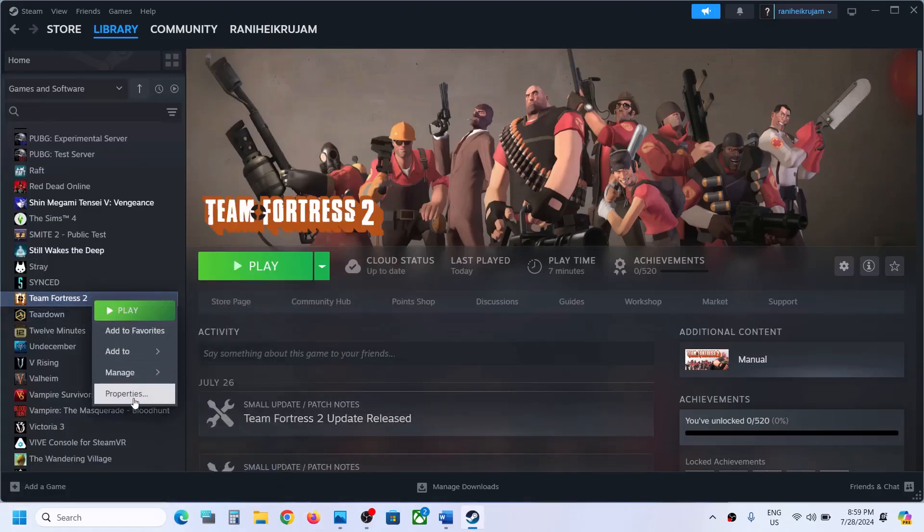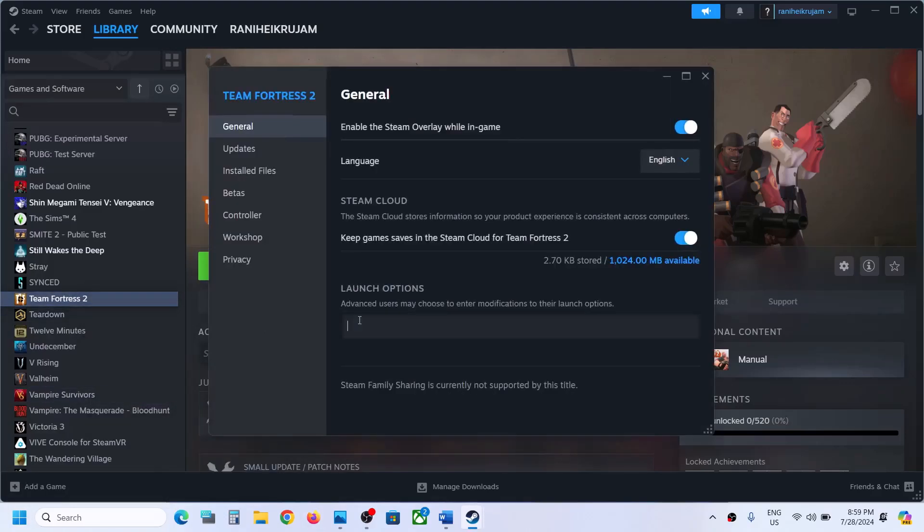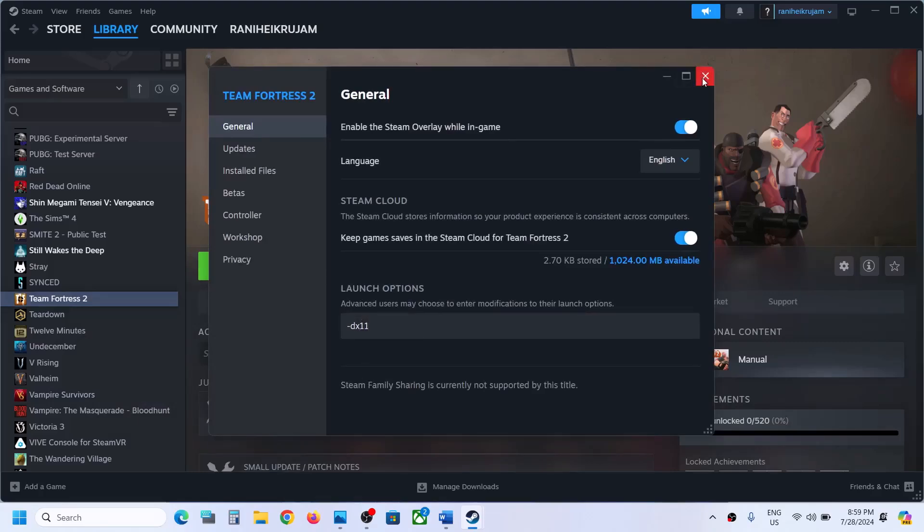Still not working. Go to the game, make a right click on the game, select properties. In the launch option, type in dash dx11. Now launch the game and then check.